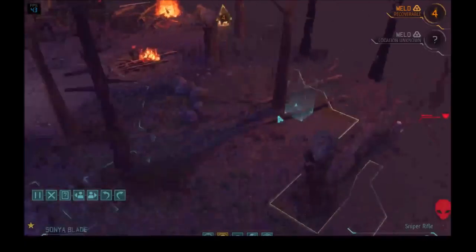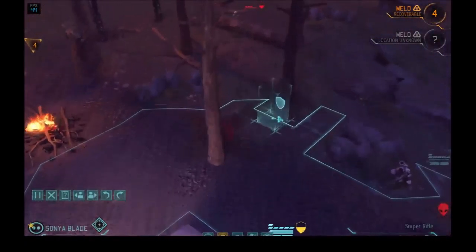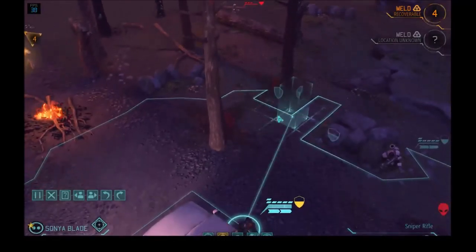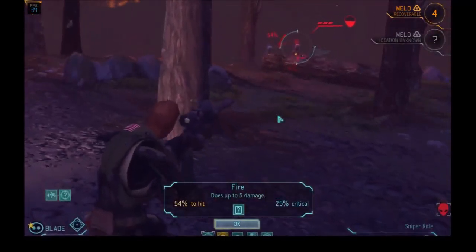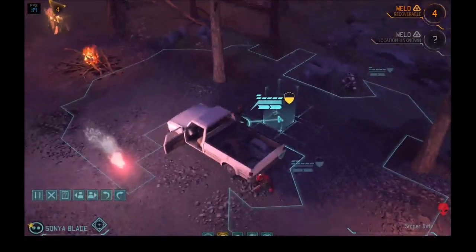Here they come — I didn't even see them that time. Thankfully Sonya didn't get shot at, but she is being flanked now. When you're flanked, you're easier to hit and more vulnerable to critical hits.